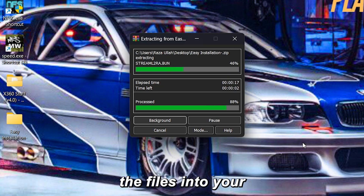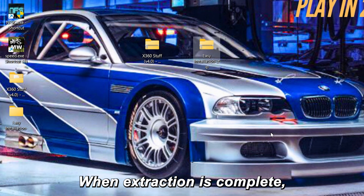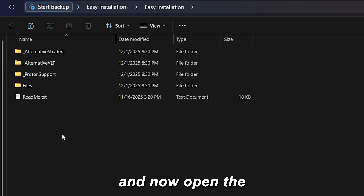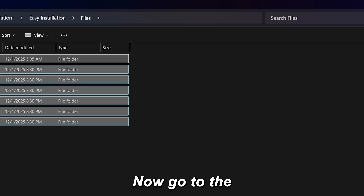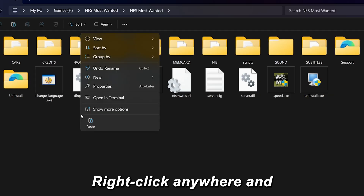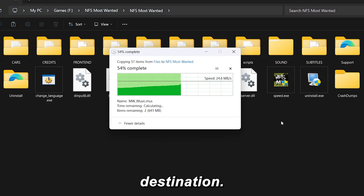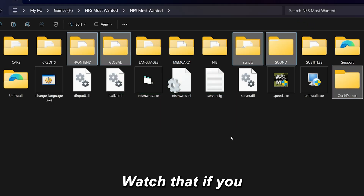Step 3: Copying files into your game folder. When extraction is complete, open the extracted folder, then open 'Easy Installation,' and now open the 'Files' folder. Select all the files here and copy them. Now go to the folder where your NFS Most Wanted game is installed, right-click anywhere and paste them. When Windows asks to replace files, click 'Replace the files in the destination.' Important: this mod needs Widescreen Fix installed — click the info card on the top right, I already made a full video on that.